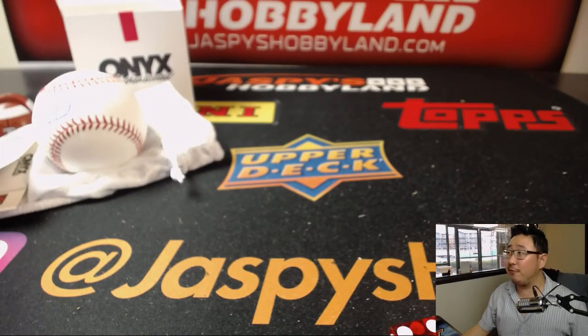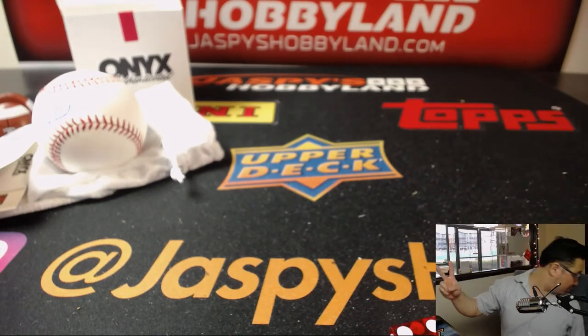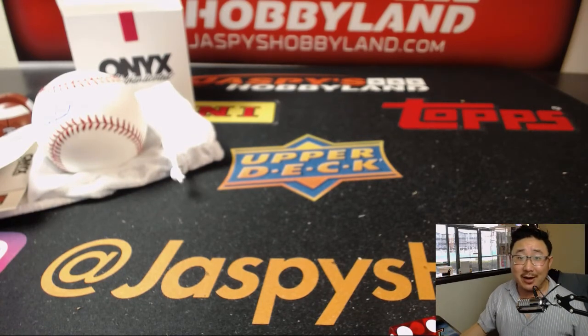That was Onyx Preferred Players — there's number 2, random player break number 2 from jazpyshobbyland.com. We've got two more breaks left of this. I think we only have one case, so get it going. jazpyshobbyland.com. Thank you, bye-bye.